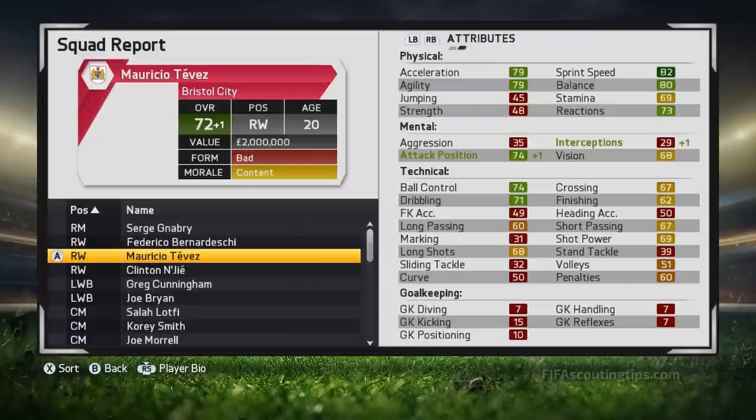Next up we've got Maurizio Tevez. He didn't grow very much this particular year which is a bit disappointing, but this is very very rare. Regardless, he's now 72 overall at 20 years old — he's the youngest of these players and still has loads of growth to go with plenty of time to do it. Good ball control and dribbling are his strengths along with very good pace, just like Gnabry. And because he started off so young, there's a very good chance he'll exceed his potential.